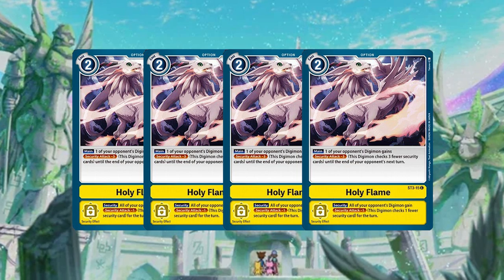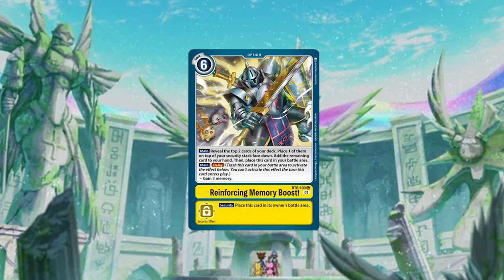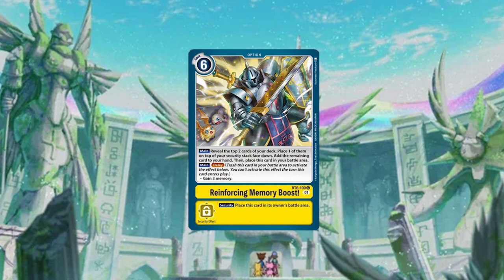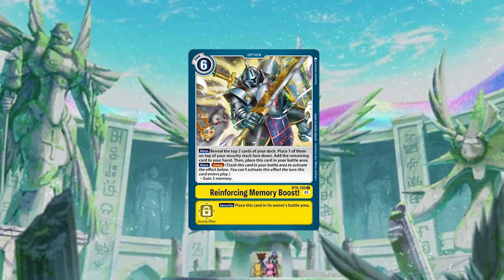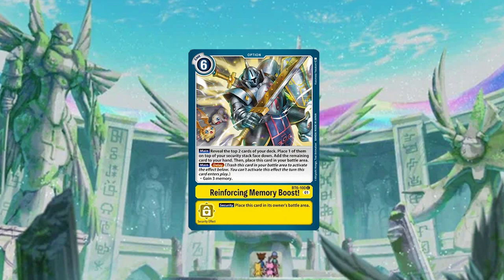The next option I want to get into is the one copy of Reinforced Memory Boost. It's probably another good form of healing — you just play it, look at the top two of your deck, put one into security and one into your hand.